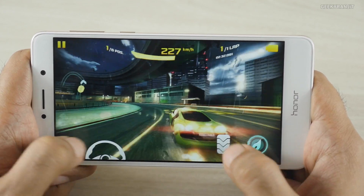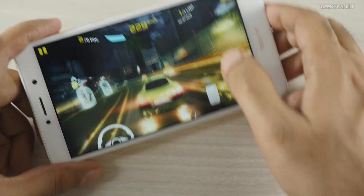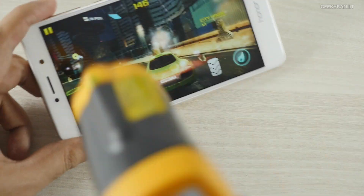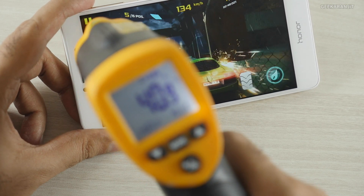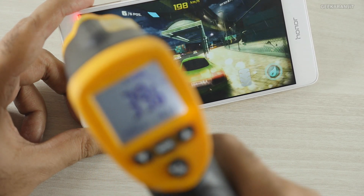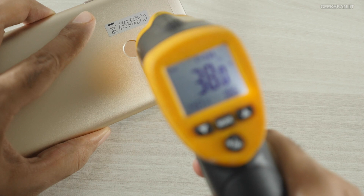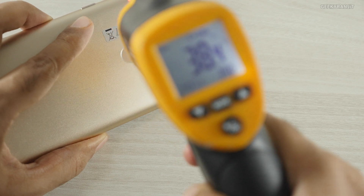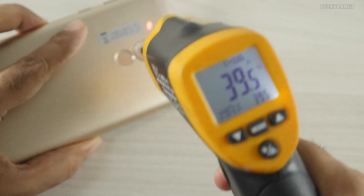Let's also check the temperatures now. The ambient temperature around this area is 27 degrees. On the screen, as you can see, it does touch 41 degrees Celsius — that's the max we're seeing. On the back it's about 38 degrees, with 37 to 39 being the max. So it's getting a bit warm, but not very hot.